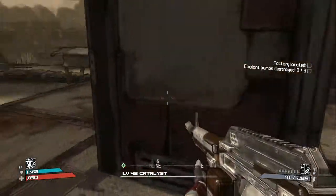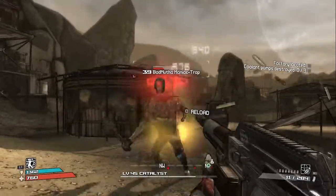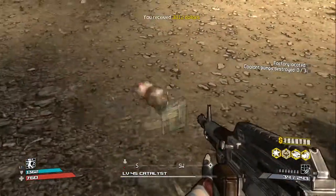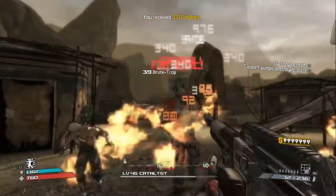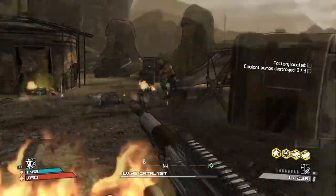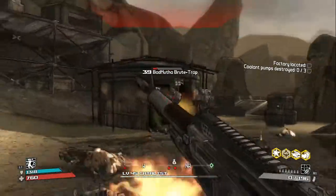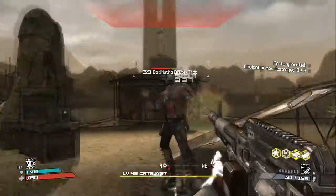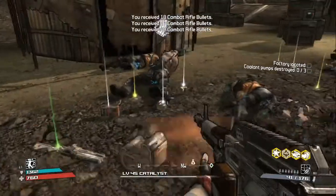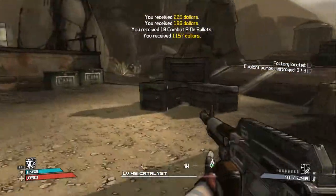There are like no enemies here. Oh, there you are. And then we'll switch to the double anarchy after we get this one, because that's only like a hundred something kills away. So it would actually be pretty easy. Or the shotgun — we would do the shotgun or the double anarchy.